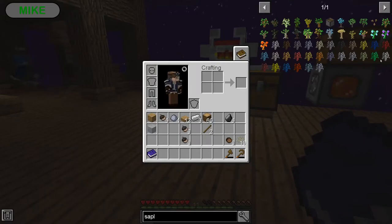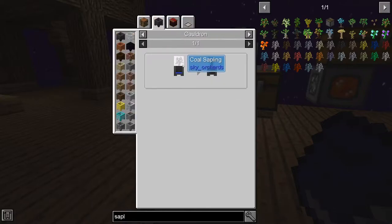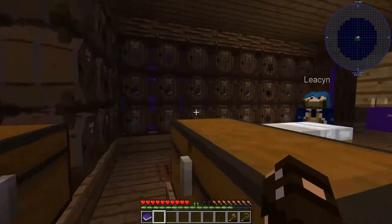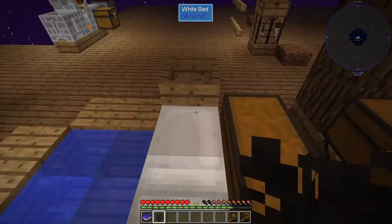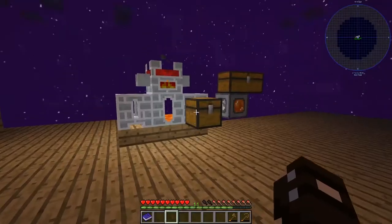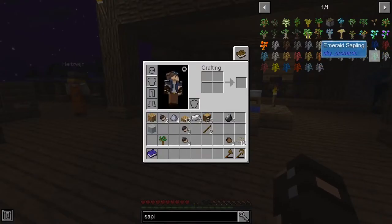After that — lapis sapling. Gonna need something blue for that. Clay, bone, water bottle, dark oak. That's a new one. Coal sapling in water bottle. Okay. Dark oak — that's a new one. Early, easy to get. Yeah, I can agree with this combination. It will take its time, but it's not too hard.